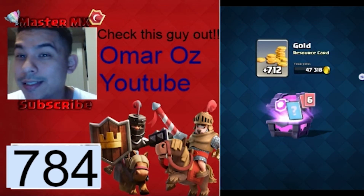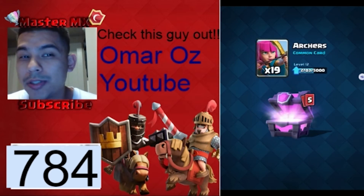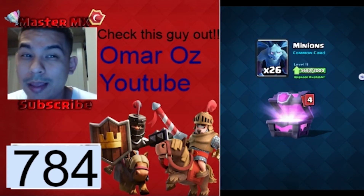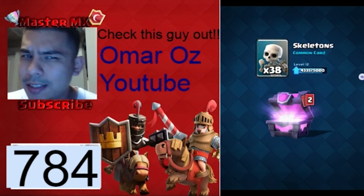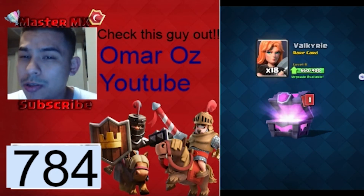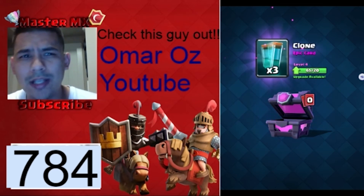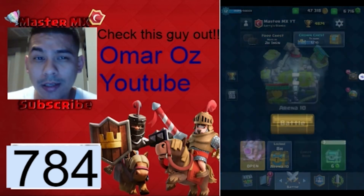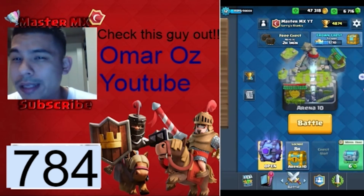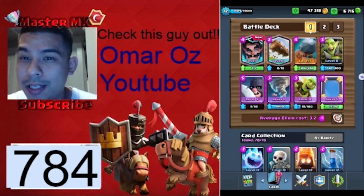Here we go, we got the magical chest. We got some goblin gang, some goals, some archers — nothing too good. I want vampire spirits, zaps, dark princes, and princes. Madoram — okay, I'll take Madoram. And executioner — those are the kinds I really like too, they're strong. And three clones — terrible, I don't use clone, maybe I will if I upgrade it again.